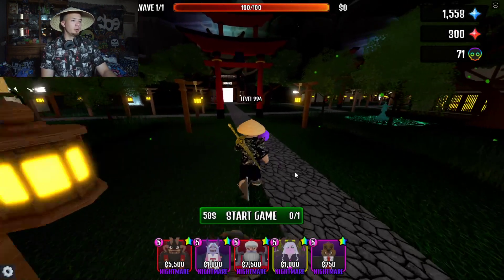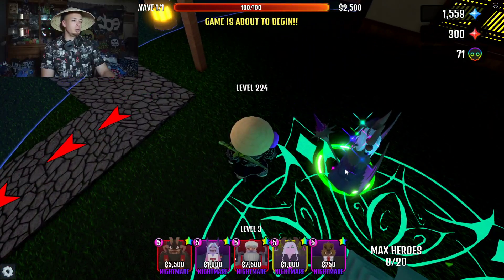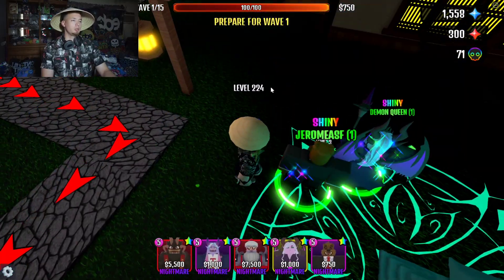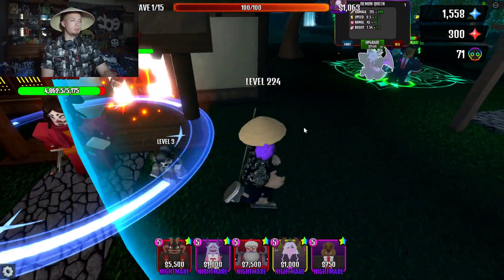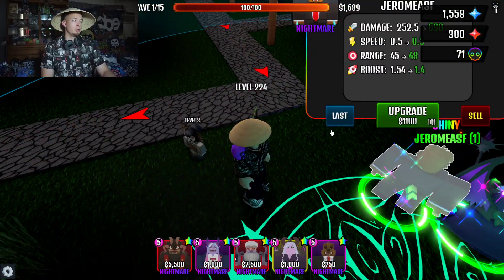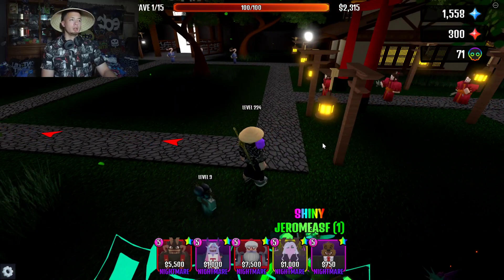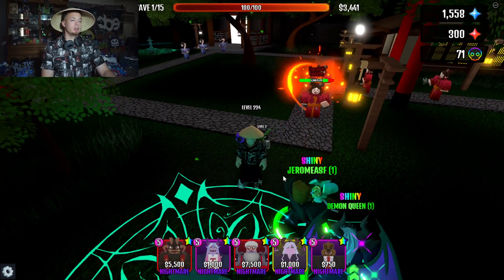Alright, here we are. Let's start this up. I'm going to put my Queen right here — hopefully she can attack. Yes she is. I'll try to get her close to the door so we can make a little money. She probably won't be hitting all her targets, but it'll be fine. I'll put Jerome last so they can both hit separate targets.